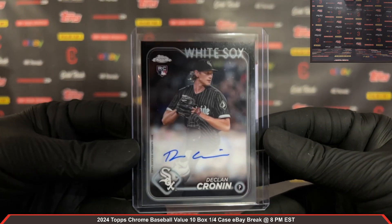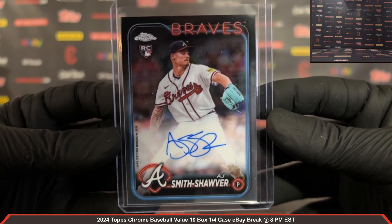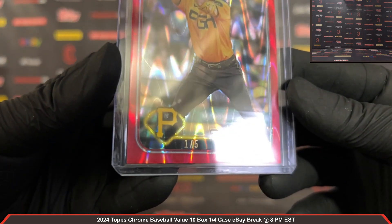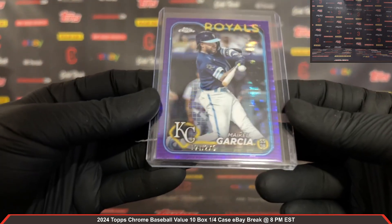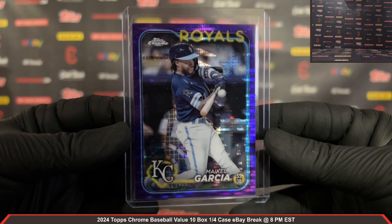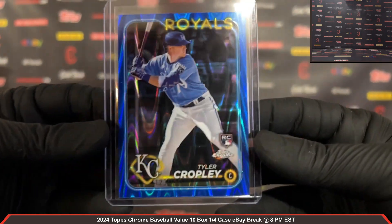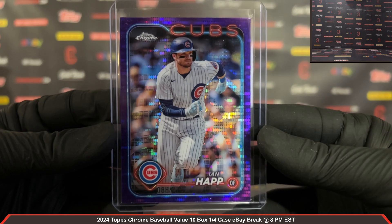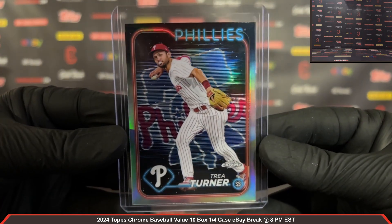Hit recap: Declan Cronin Rookie Auto for the White Sox — very nice. AJ Smith-Schauber Rookie Auto for the Braves — very nice hit. Jared Triolo Red RayWave for the Pirates, one out of five — congrats to the Pirates! Mikel Garcia Sonar Purple Refractor, 191 out of 275, for the Royals. Tyler Cropley Blue RayWave Refractor, 123 out of 150, for the Royals. Ian Happ Sonar Purple Refractor, 88 out of 275, for the Cubbies. Trey Turner Lightboard Logo — a really nice hit for the Phillies.